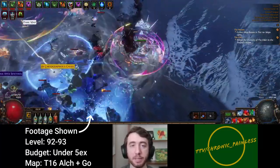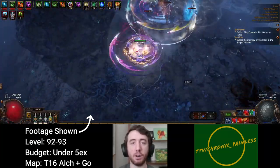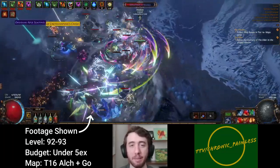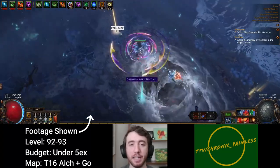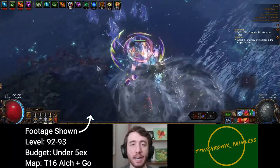Another adjustment you can make for the sake of tankiness is speccing into the Bastion of Elements Ascendancy. Harder Destruction has been made less essential by virtue of the fact that unique monsters no longer pose the biggest threat in late-game mapping. Bosses are often pushovers compared to Juiced Up Rares, so giving up boss damage for the sake of survivability sounds like a very good trade.